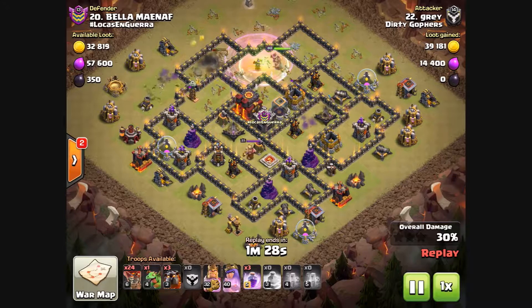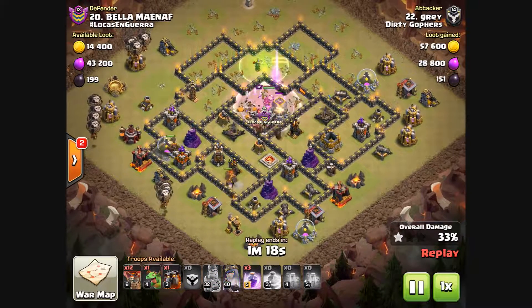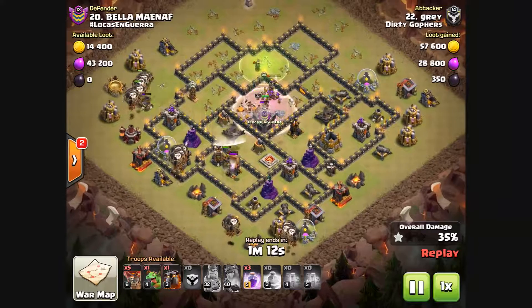That'd be good — now we've got one, that's two. We've got queen and king, and the queen still has her ability. King is tanking for the queen, and the queen has her ability too. We've got a nice L-shape, which is really nice.